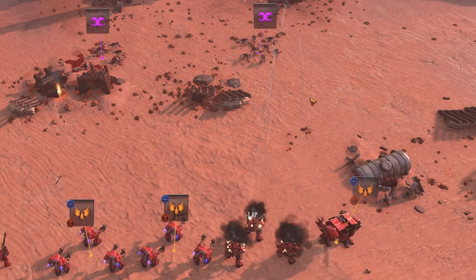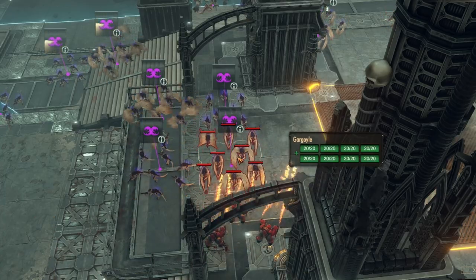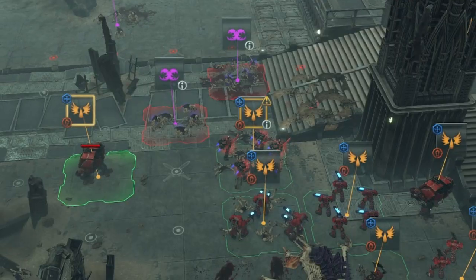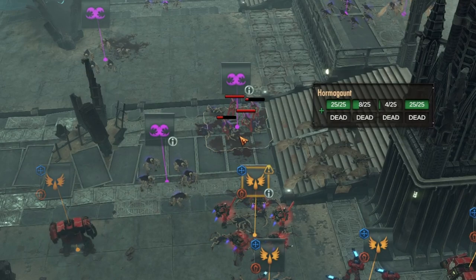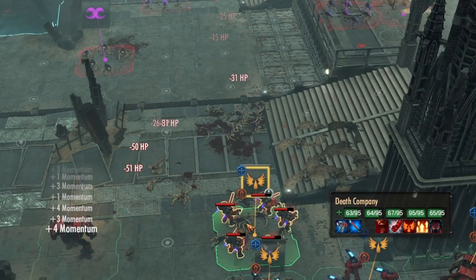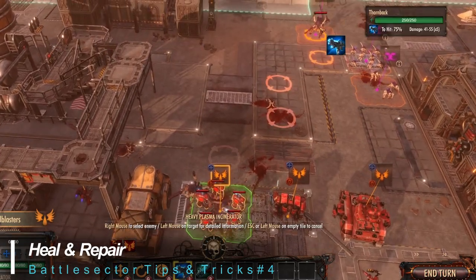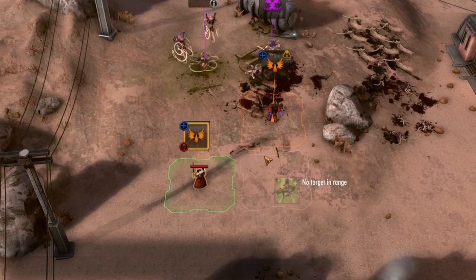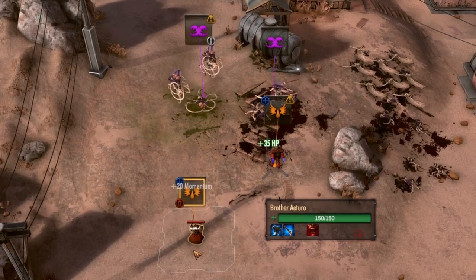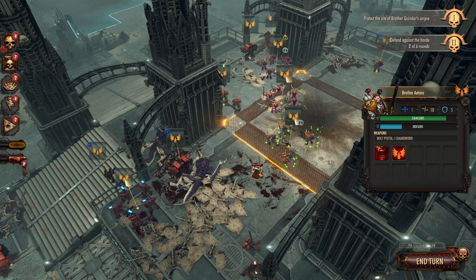A well-tossed grenade, rocket, or burst of flame works wonders. Elite units such as Dreadnoughts and Predator tanks can equip flamethrowers with an extended range that can effectively deal with multiple enemy units in a single attack, so be sure to take advantage when the opportunity presents itself. Heal the injured and repair the damaged — keep a Tech Marine near your mechanical units and a Sanguinary Priest near your frontline units to keep their health topped up. Keeping your most valuable units healthy really helps maintain the flow of combat.